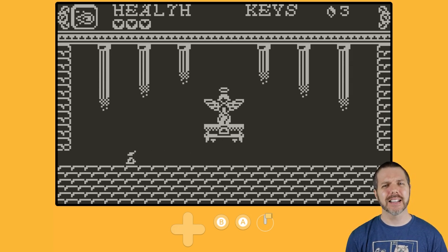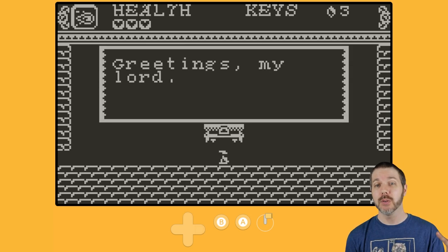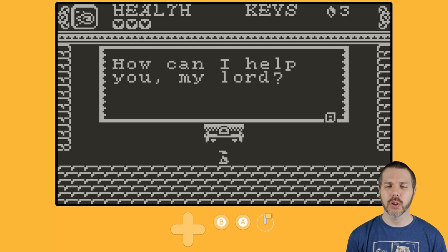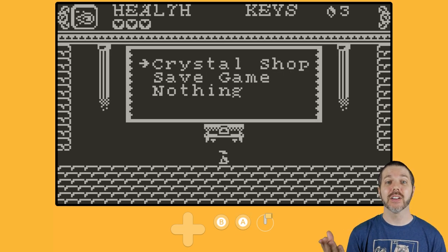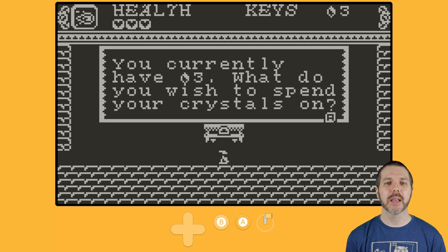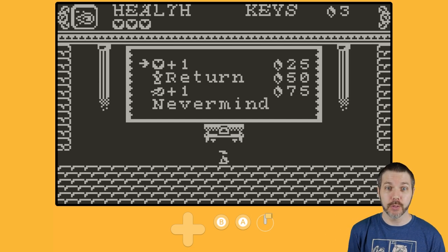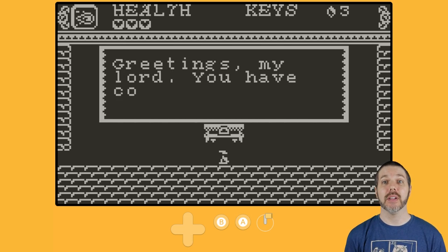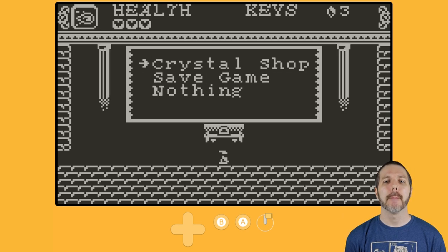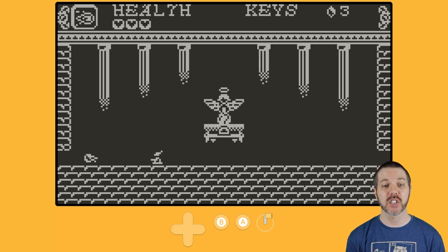My goal here is to get six keys. The statue will tell you what percentage complete you are of the game. I am currently at 11% on this save file. Right now, I can go to the shop and spend some crystals. I have three crystals, and I can buy things like more health, return — I don't know what that is — and a plus one on my Fireball. Not going to do any of those; I'm not going to spend those just yet.